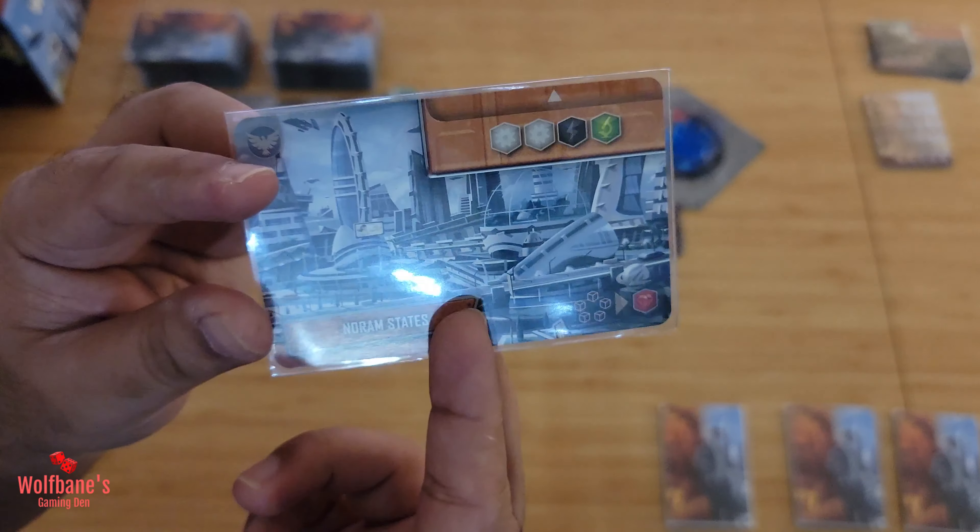One minor item I forgot to call out: the crystallium wild resource cannot be used instead of character tokens or the two special resource types. Just want to make sure that's clear so there's no confusion.